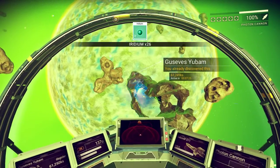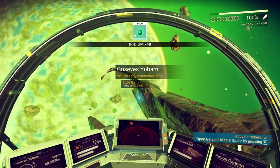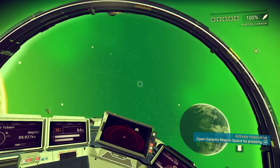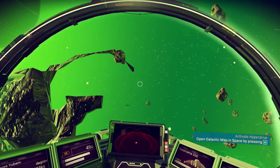Let's do some mining — get some sweet mining in. Some iridium. It's procedurally generated, so what I just mined out is now sitting there all funky. Look at that. Sweet, sweet fractals.